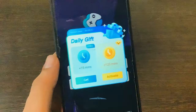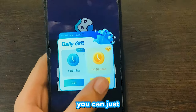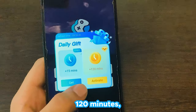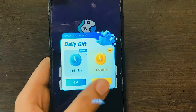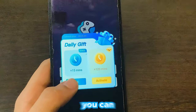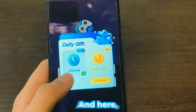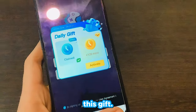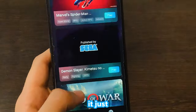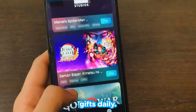Once the sign-up process is done, this is what you'll see. If you want to pay, you can buy extra minutes — like 120 minutes available in the VIP subscription pack. But if you don't want to spend any money, click the free option which gives you 15 bonus minutes. I'll click that — and as you can see, we've claimed the gift. It says these are daily gifts, meaning you get them every day.